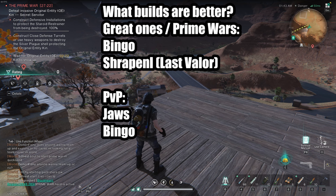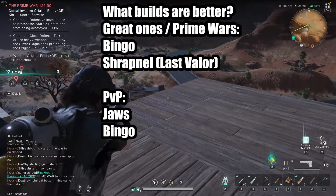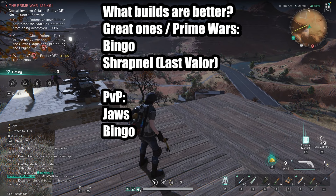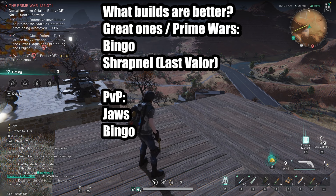You're also gonna be asking what builds are better than what I'm showing. Well, for great ones in Prime War Farming, the Bingo Sniper is a better build. And Shrapnel is also a better build. For PvP, Jaws and Bingo are both also better, because with this weapon you have to shoot a bunch to be able to ramp up the damage. You can 1-tap players, but if they run full defensives with no weak spot, that headshot modifier thing, and all damage reduction, you're not gonna 1-tap them.